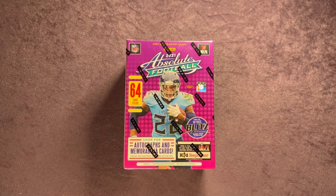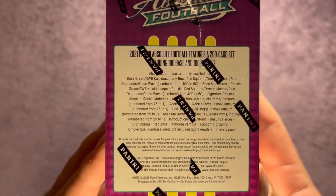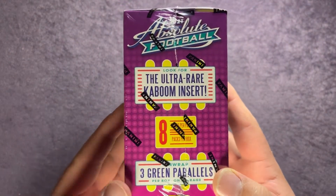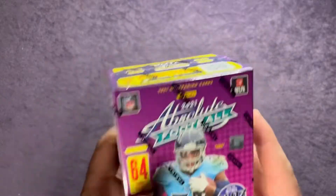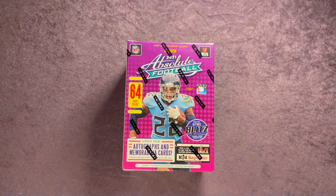Welcome back everyone to another video here on Northwest Rips. Today we're going to open up some 2021 Absolute Football. We have a blaster box here — total of 64 cards in this box. We're looking for autographs and memorabilia cards. We're obviously going to be hunting for the kaboom, the ultra rare kaboom insert.